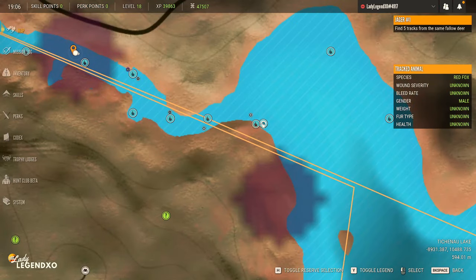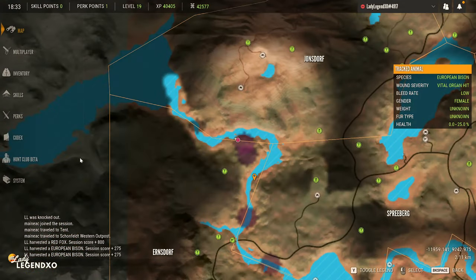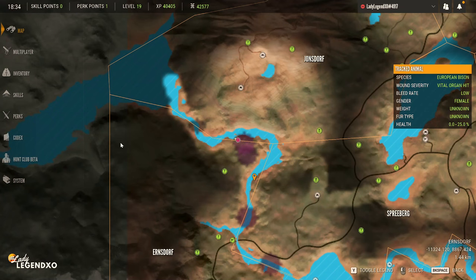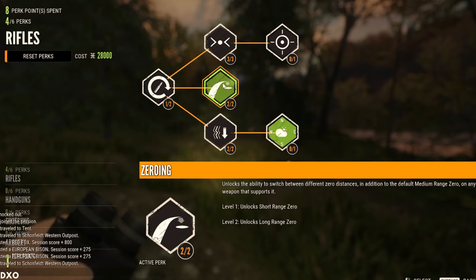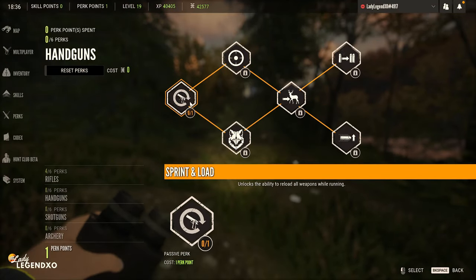I'm going back to change the time and work our way back. We just leveled up to level 19 and have a perk point. The most important perk points are breath control, zeroing, and steady hands. Sprint and Load unlocks the ability to reload all weapons while running — we're going to go with that. That looks amazing. Let's keep hunting.